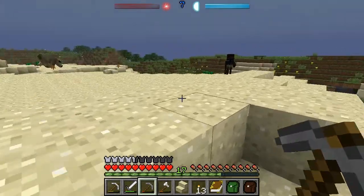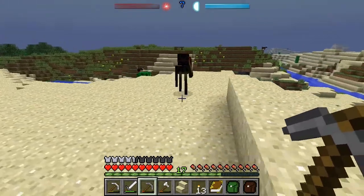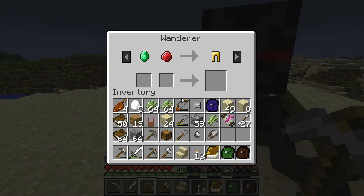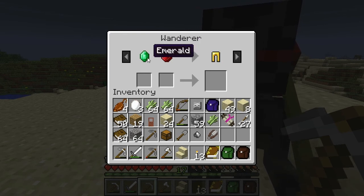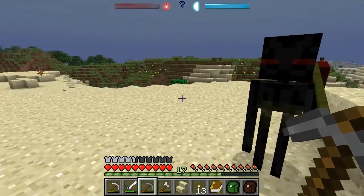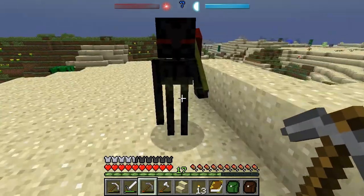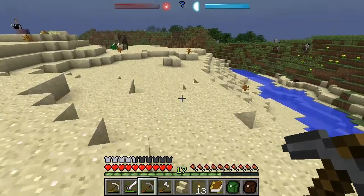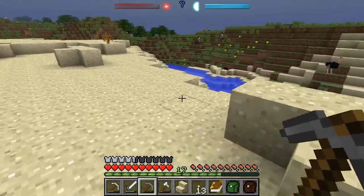Oh hello! Don't panic — he is friendly. This is a Farlander, to be precise a Farlander wanderer, and he's willing to trade, but I don't want gold leggings and I don't have emuls or rubies. Farlanders mostly use rubies as their trade currency. Once I head into the plains, things should get a lot safer.